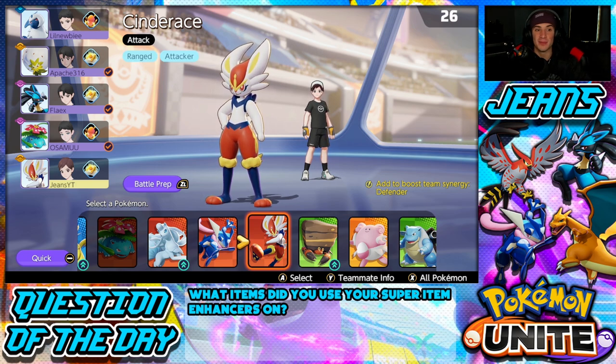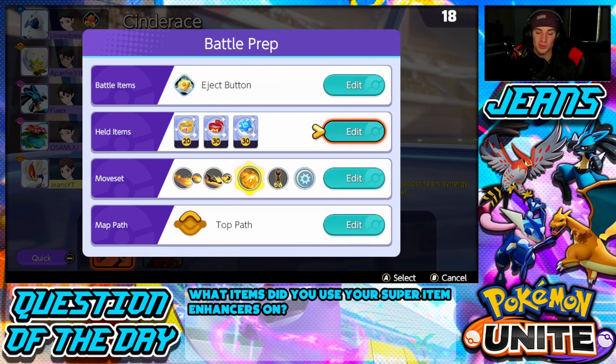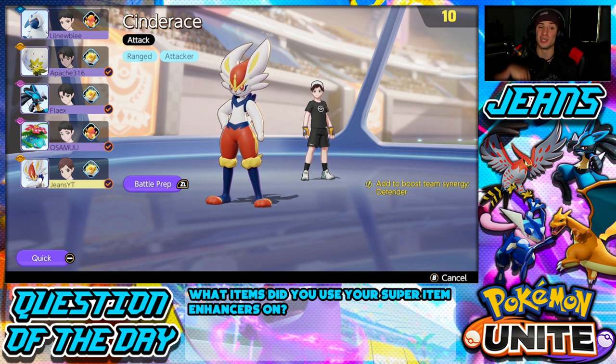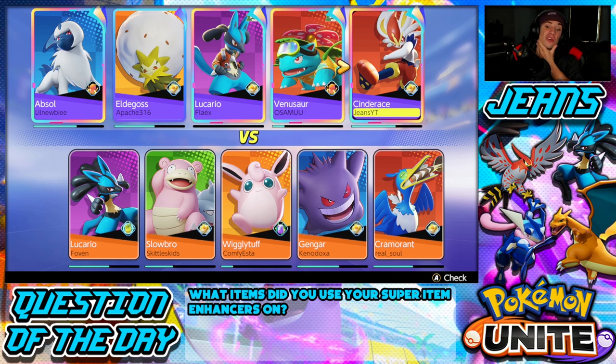I'm rocking Cinderace in the second battle. I've been playing him off-stream and loving him since the buff. The items are the same as Greninja — muscle band, focus band, and buddy barrier. Our team is looking really strong: me and Eldegoss in the top lane, Absol in the central who is super good and can get bulked up to carry us. Bottom lane has Lucario — still an absolute beast after the nerfs — and Venusaur, who I think is very slept on. If you can land solar beams you're just a beast, since it can do like half your health.